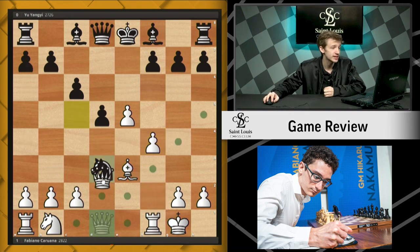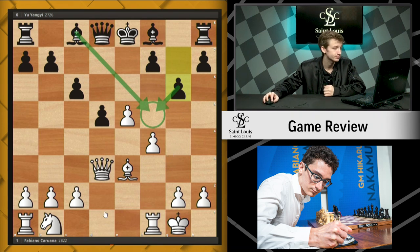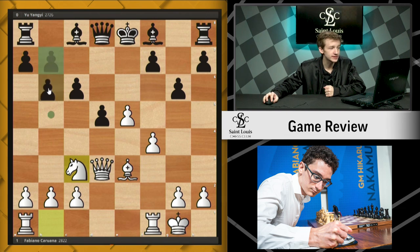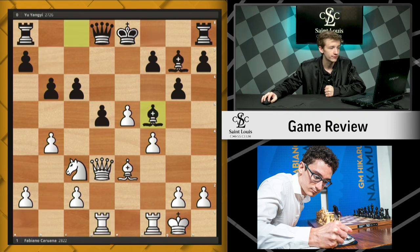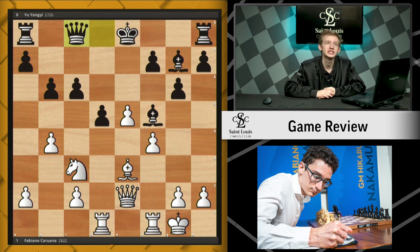Knight takes d3 — Black captures the bishop. We now see g6, aiming to control the light squares before Fabi pushes through with f5. Knight c3. Then b6, looking to control the c5-square as well. Rook d1, bishop g7, b4 — fighting for the c5-square. Bishop f5, queen e2, queen c8. And we've kind of arrived at our middlegame position.